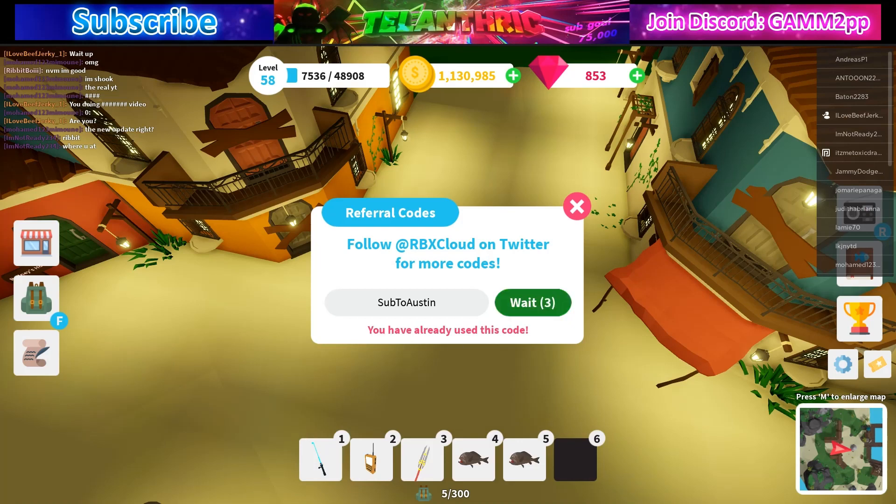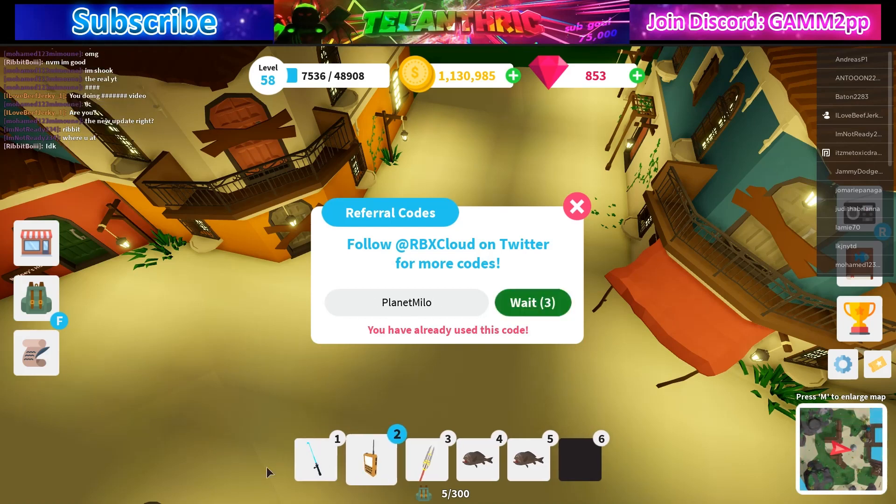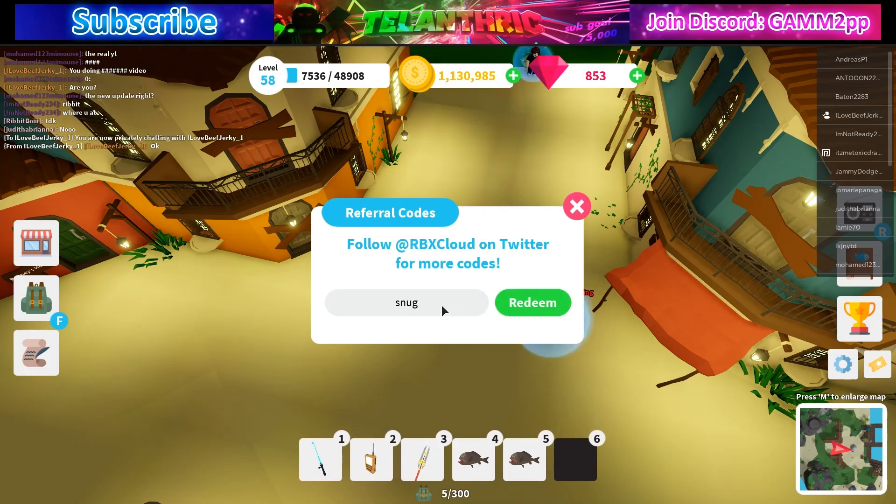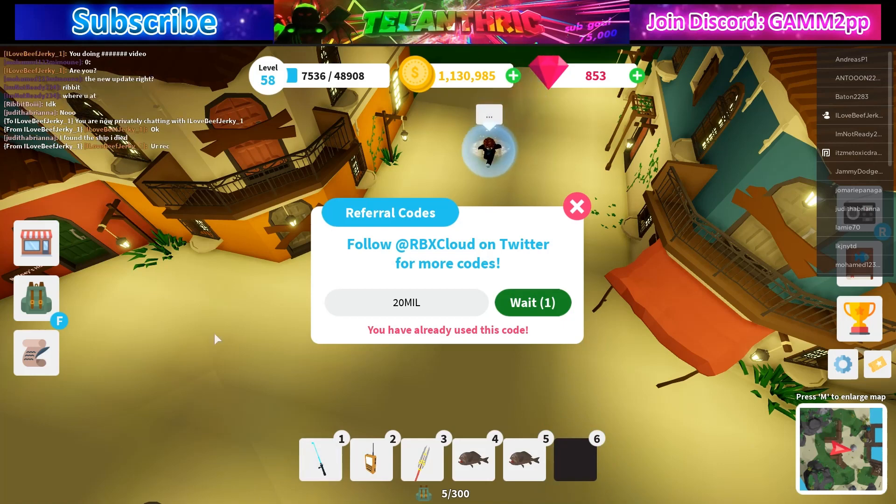Next code is 'sub2austin'. Next code is 'sub2carbonmeister' — I'm sorry, I don't know how to pronounce that second word. Next code is 'sub2heroberry'. Next code is 'planetmilo'. Next code is 'razorfishgaming'. Next code is 'snug'. Next code is '20mil'. Next code is 'spycheetos'. Next code is 'leak'.